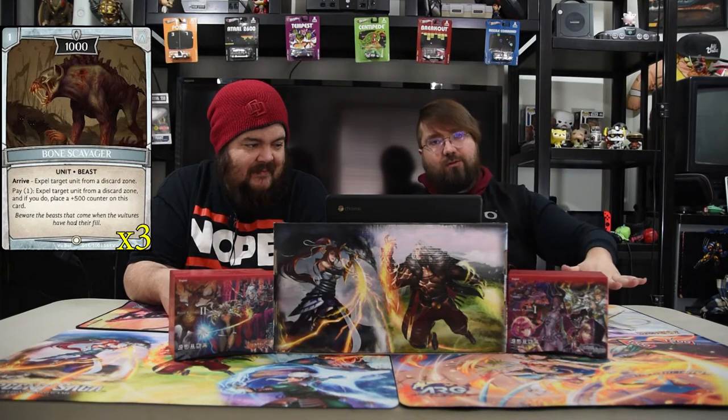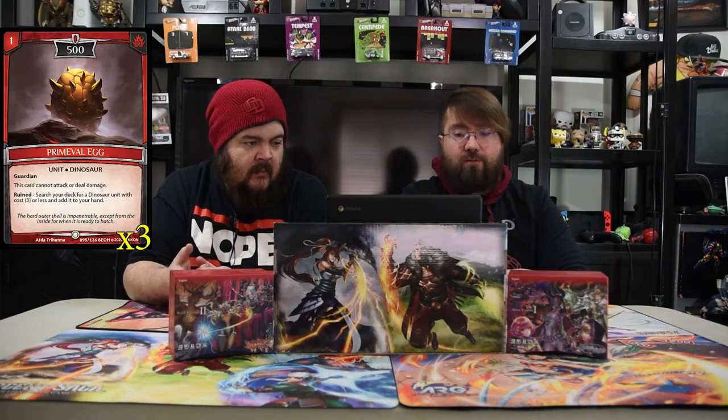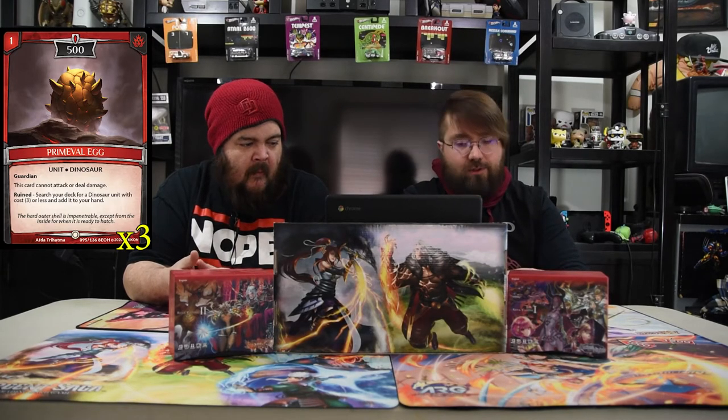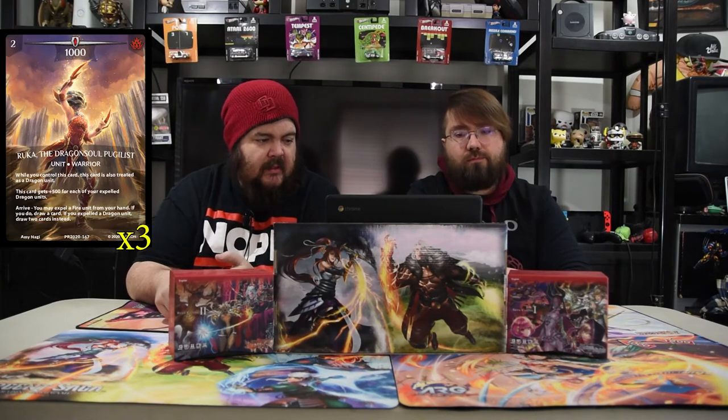The actual tribe is Blaze Walkers. With the Blaze Walkers in the graveyard, you expel them and do all their stuff. First we have Primeval Egg — it's a one-drop 500 dinosaur guardian. It can't attack or deal damage, but when it dies, search your deck for a dinosaur with cost three or less and add it to your hand.